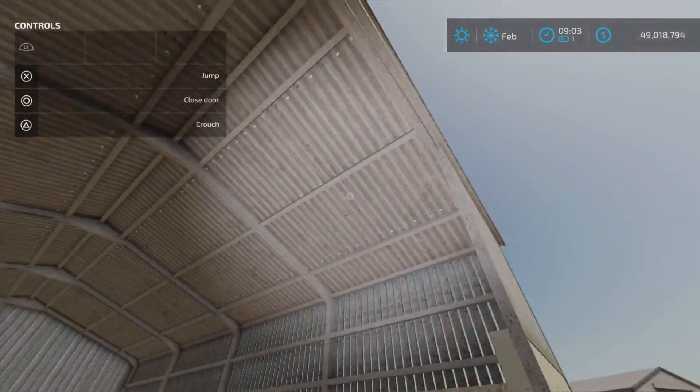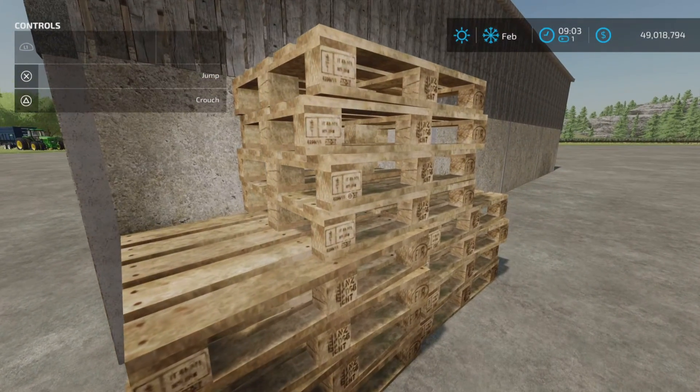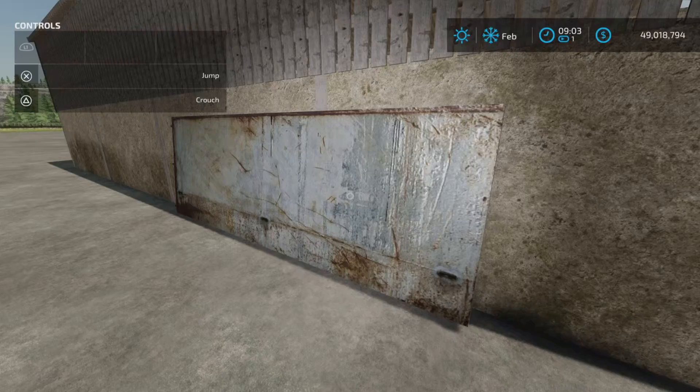It looks like a corrugated metal roof, and there's some decoration on the side. Seven slots on console, so not too bad on the slot count. A little decoration over here as well.